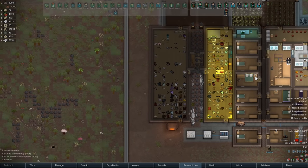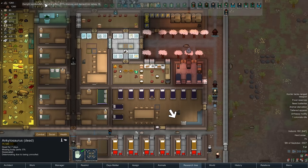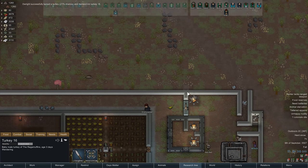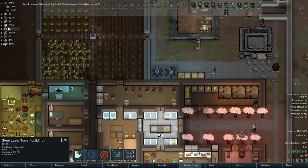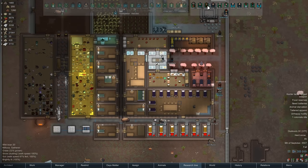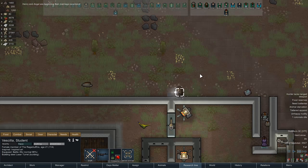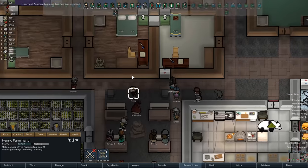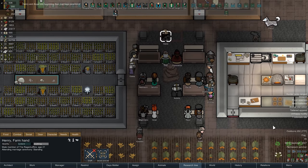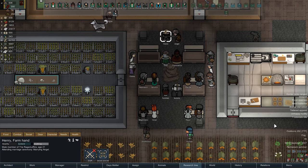Move these marble chunks when you get a chance — no rush. We've got another turkey. We don't have that laser turret yet, waiting for some components. We've got 318 components over here, so we'll be fine — it's just going to take some time. Basila's working on it right now. Henry and Angel are beginning their marriage ceremony.